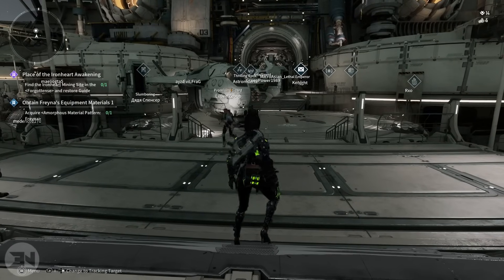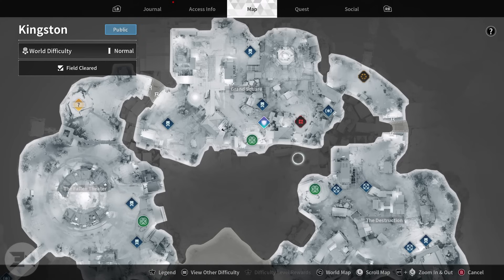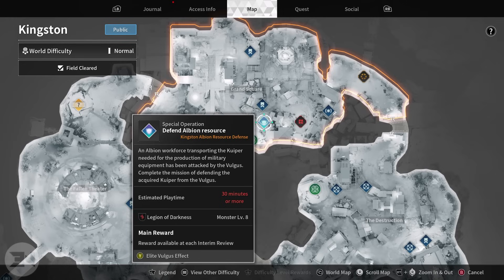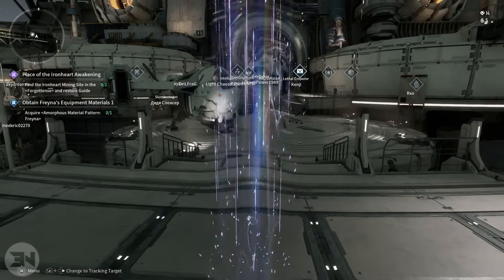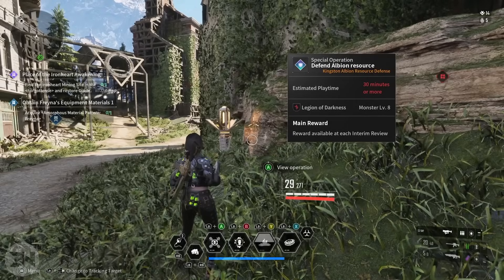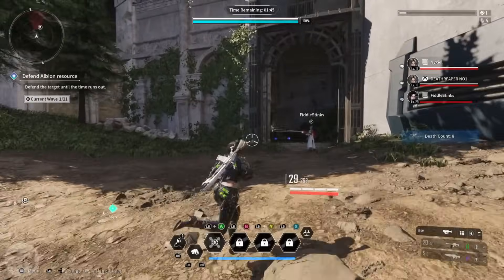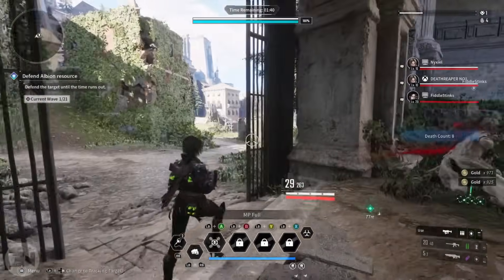This is based in Kingston, so we're going to go over to Kingston. Right next to the spawn in Grand Square there is a thing called Special Operation: Defend Albion Resource. This is a 21-wave mission where every wave enemies get more numerous and harder to kill. You spawn into this matchmade with three other people, so there's four people altogether.